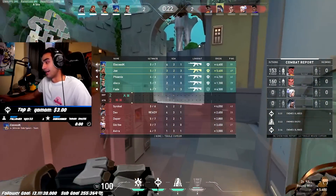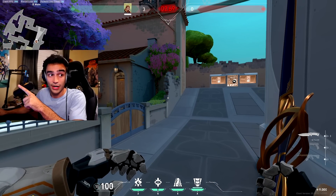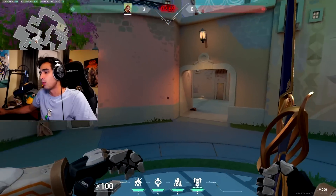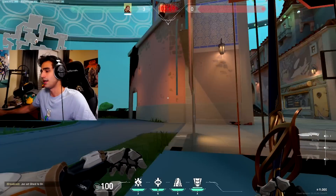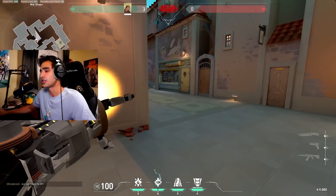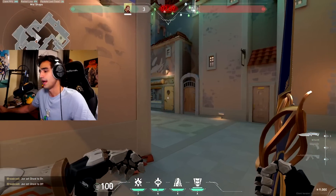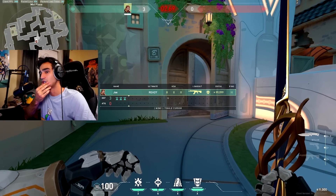I highly recommend doing that. And after you destroy them, we like to push afterwards. If we have a Brimstone or Omen, tell him to smoke this and then push together. He'll run out door and I immediately stun everything here — everyone's stunned. Then I flash this corner for him as he's fighting. I'm flashing deep into this corner so anyone he's fighting, it'll pop a flash for him and he can continue going and killing everybody. That's really strong.